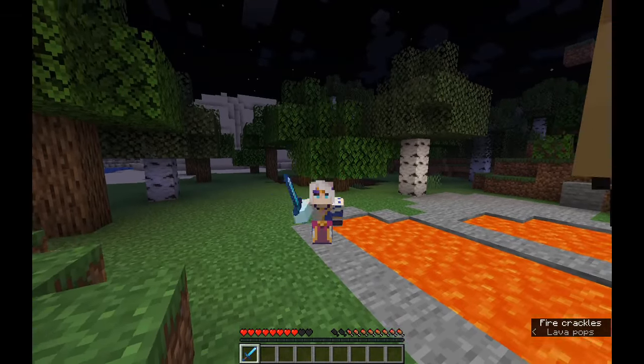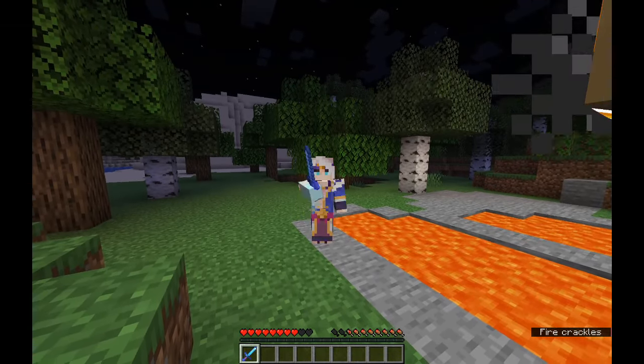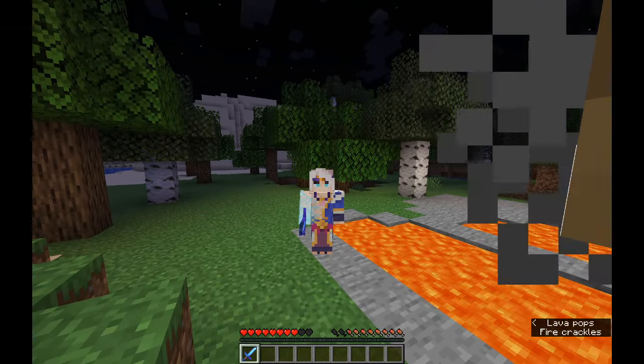Saving best for the last, if you press Q while holding your item in front of a lava pool you'll get a random enchantment on it. This is very useful in survival Minecraft.